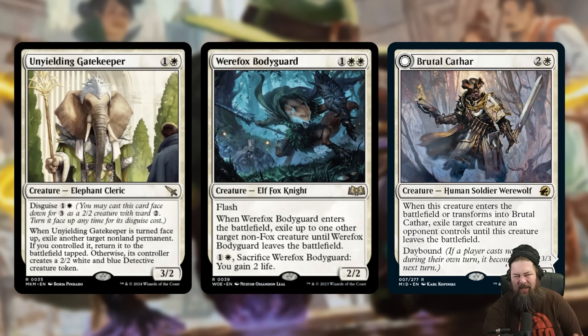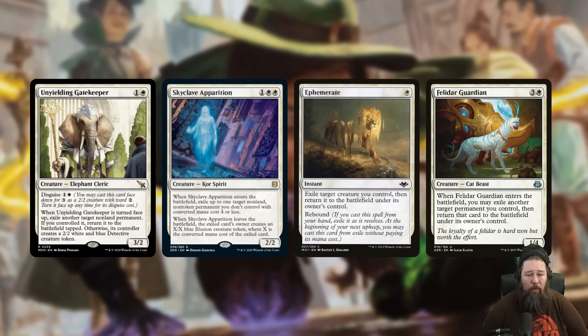This card kind of looks like a weird Werefox Bodyguard or Brutal Cathar — we have a lot of these exile-something creatures in Standard right now. But it's not really. Werefox Bodyguard and Brutal Cathar have one huge drawback: when they die, your opponent gets the thing back. They're very temporary removal. Unyielding Gatekeeper is really more of a Skyclave Apparition, which has proven to be the best version of these ETB Exile effects because you're getting rid of the thing forever. You exile something with Skyclave, and when Skyclave dies, its controller gets an illusion token of its mana value. Unyielding Gatekeeper is arguably even better than Skyclave — it's more expensive, yes, but you can get rid of literally any non-land permanent with no mana value restriction. And your opponent will never get that back — all they get is a random 2/2, which is actually smaller than the Skyclave Apparition token a lot of the time.